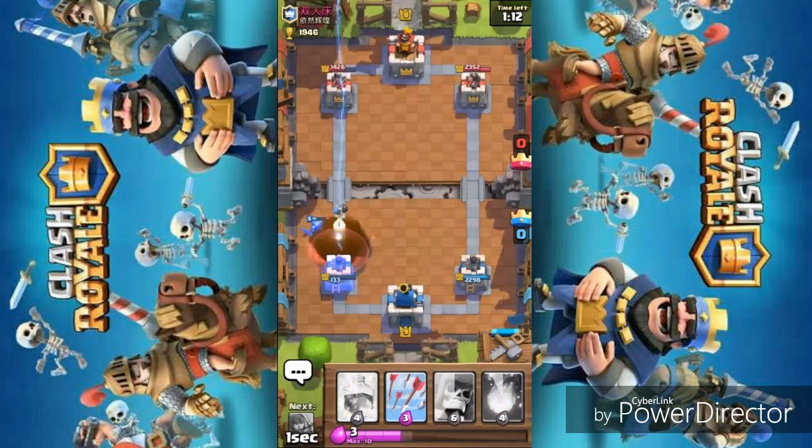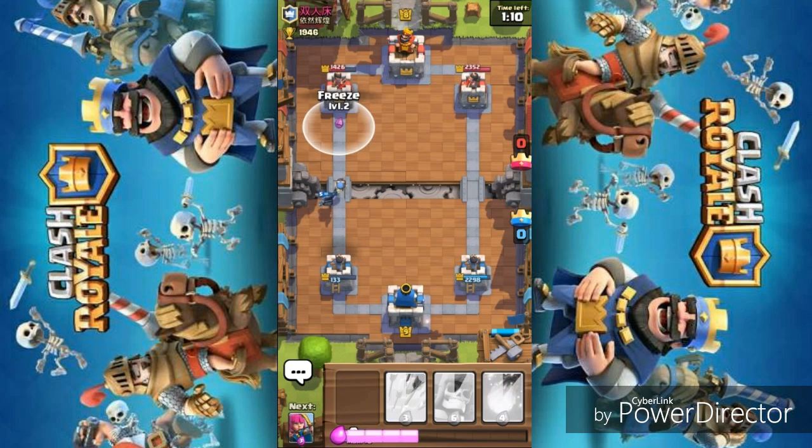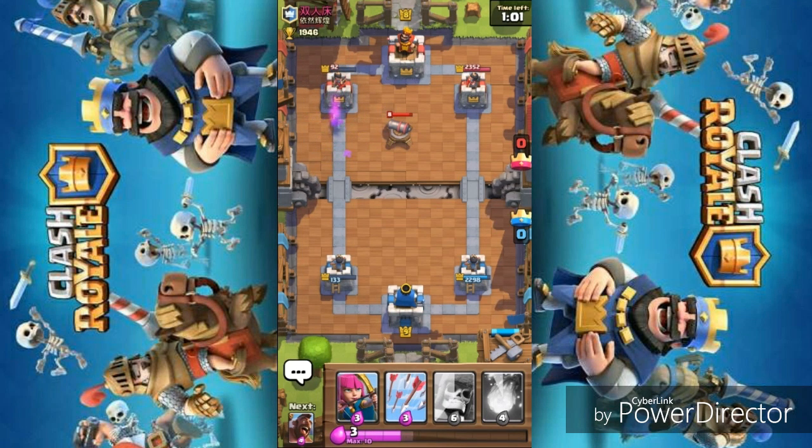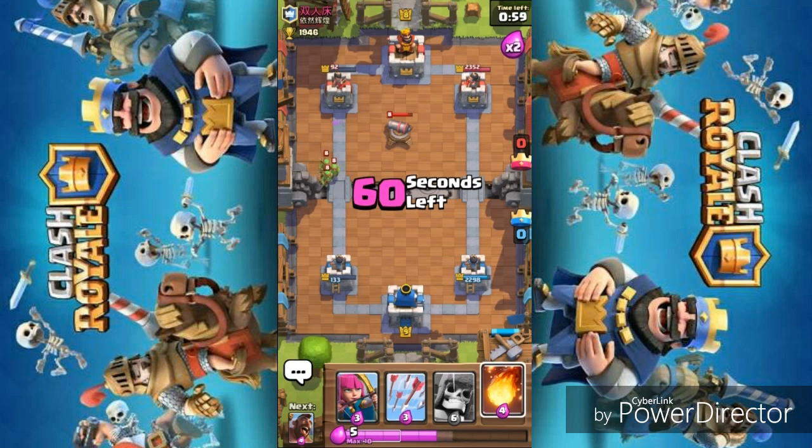He's trying to fireball and zap — that's not a great idea. The freeze spell is going to help me a lot, freezing the area and doing a decent amount of damage, almost taking the tower down. It's now over 60 seconds and he's trying to push again.